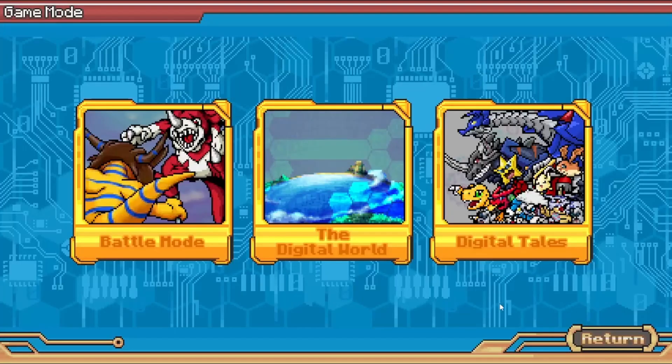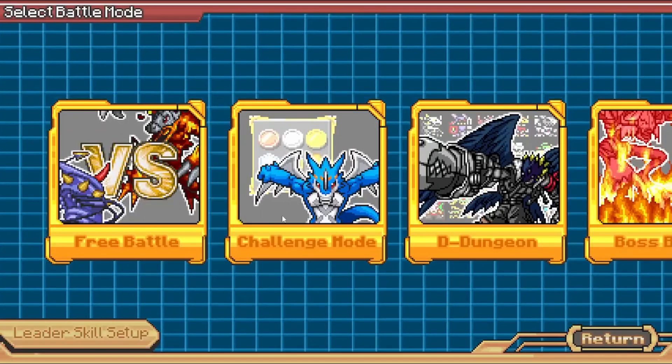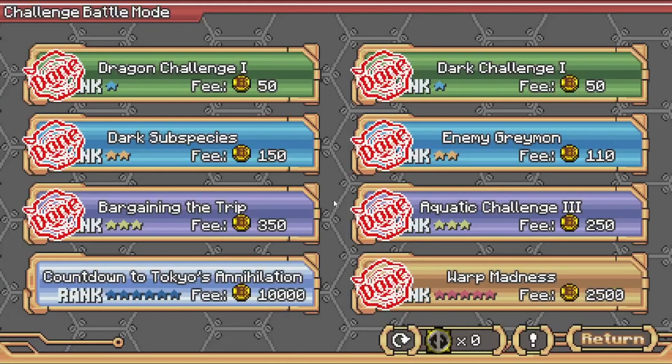What you really want to do for bits in the early game is go into challenge modes, and you can do really any challenge and it'll make you money. But one that you're probably not aware of is this one right here — it's called Bargaining the Trip, and while it's a three-star challenge, it's actually easier than some two-star challenges.